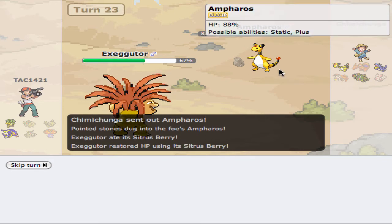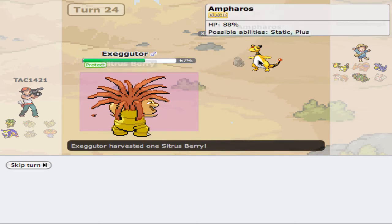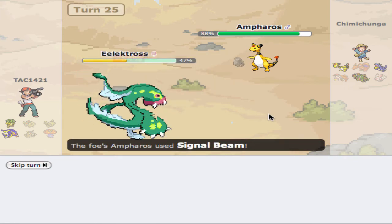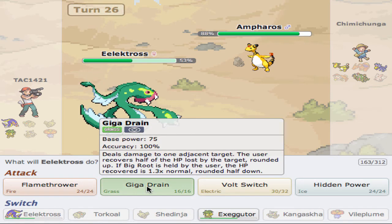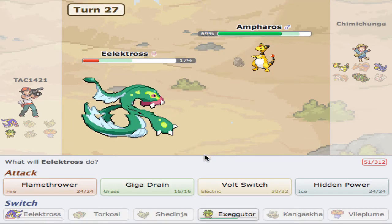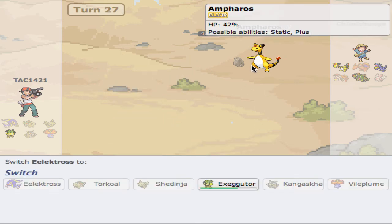Alright, comes in Ampharos. Ampharos is a little annoying. I'm going to go ahead and Protect to get more recovery back and see what he wants to do. So now we are going to go ahead and go into Electros here, because he has Signal Beam and Signal Beam can hurt us. But Electros can live a Signal Beam, thankfully. I need to kill this thing — hopefully we can two-shot it. Not even close. Signal Beam does a good amount of damage. I think the best thing to do is Flamethrower, and that doesn't even do that much. So we might lose this game — I think we are actually going to lose this game.